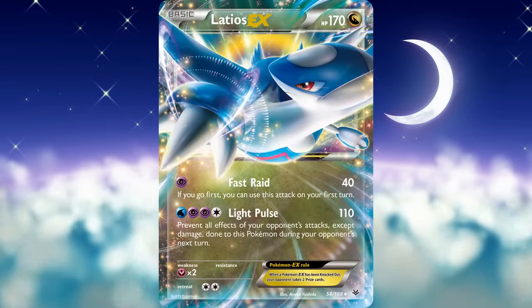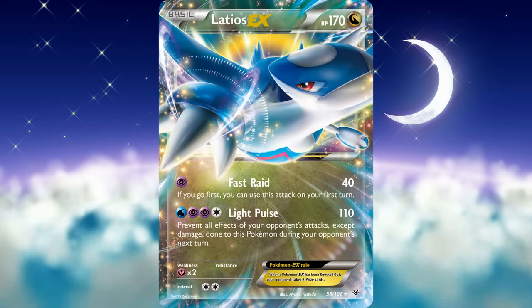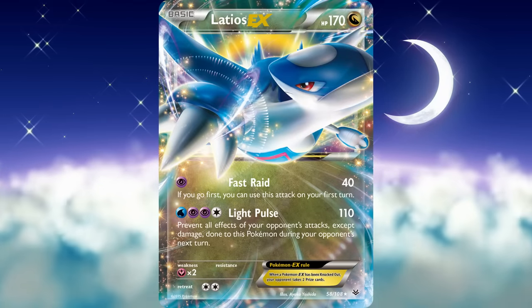Players still occasionally try to bring it back using once-per-turn draw abilities like Dedenne GX's Dedechange and Crobat V's Dark Asset, but the power level doesn't compare to what it used to be, and the fact that many basics now have 200 more HP makes it even harder for Latios EX's donk to keep up. The amount of time it was relevant, plus its incredible turn 1 power, rightfully puts it on our list.